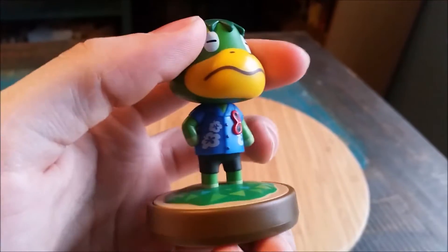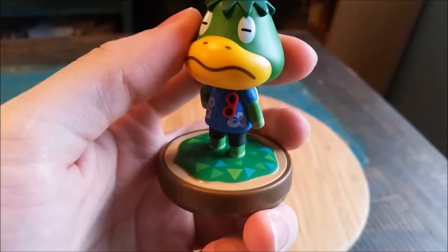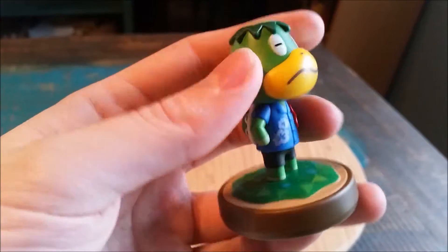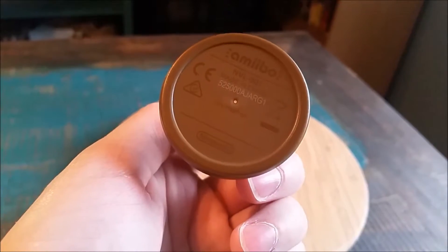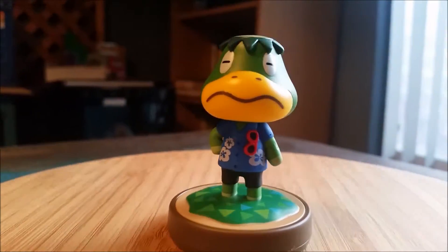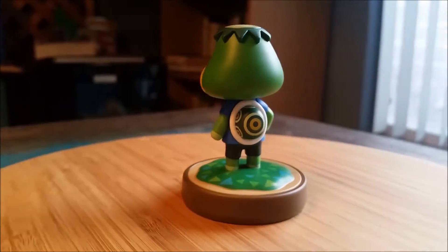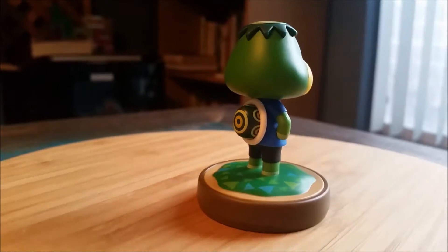This is a cool little shell. He's got his little Hawaiian shirt and his sunglasses. There's the little Animal Crossing amiibo base and all that cool little stuff. Throwing him down like that, you can at least see him in all his different forms of lighting there, which is pretty cool.